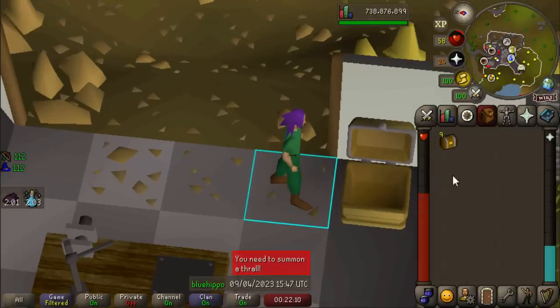Now we're opening up all of our caskets that we got throughout the event. I've got 9 elite caskets. Let's go ahead and see what we get.